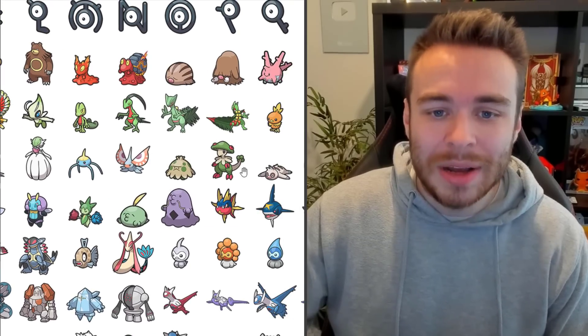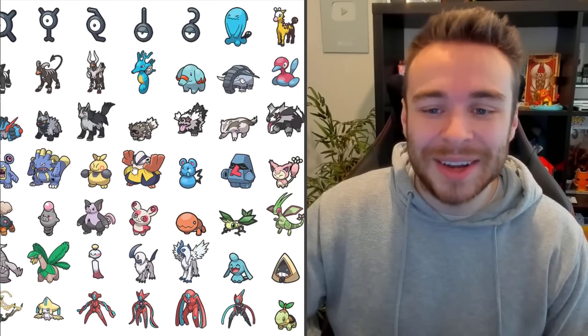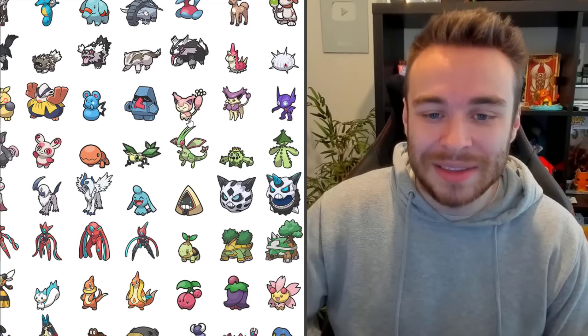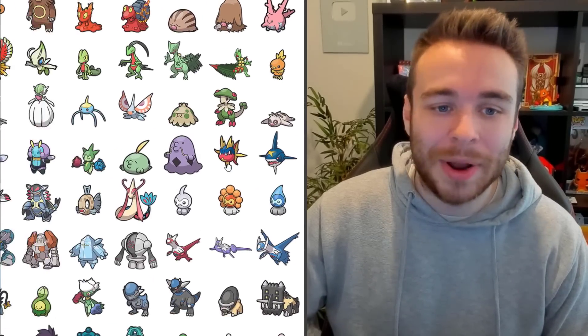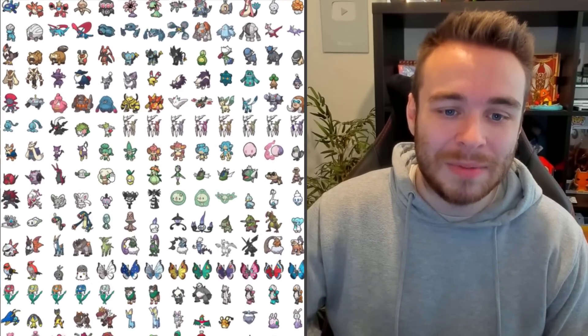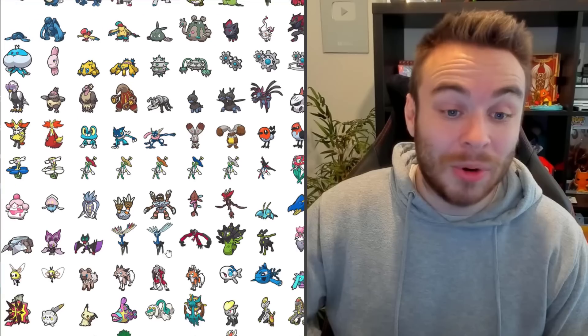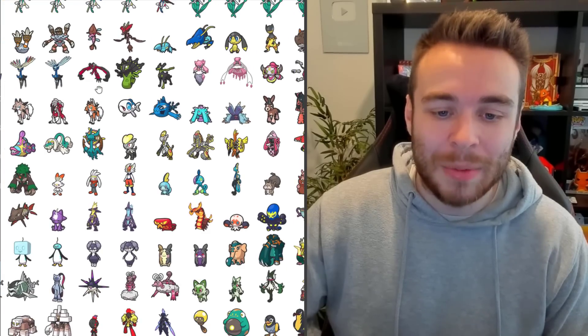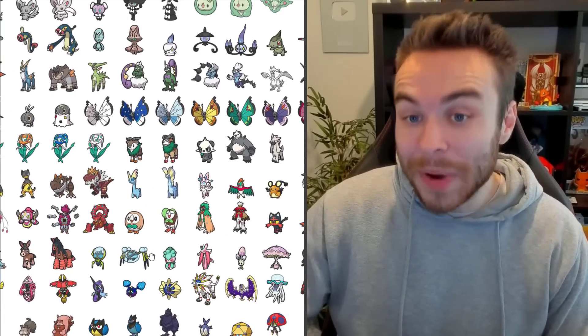Moving on to Gen 3 with Torchic and Mudkip as well. I just want to reiterate that this does not mean that these are going to be in the Pokemon Scarlet and Violet DLC — these are just what they're going to look like on Pokemon Home. This is all over Twitter if you want to see them all. But yeah, they have all been leaked now.